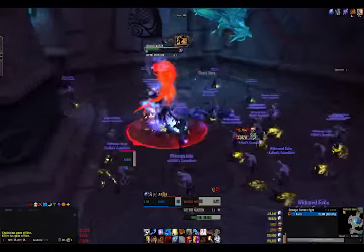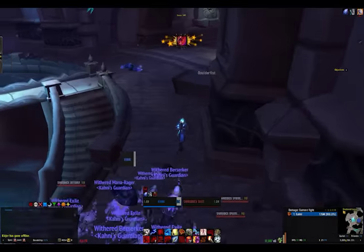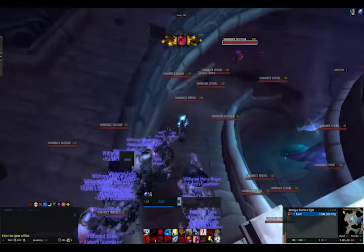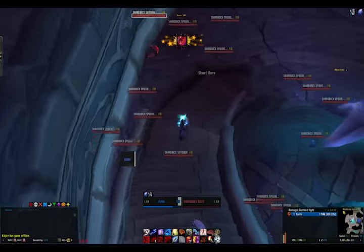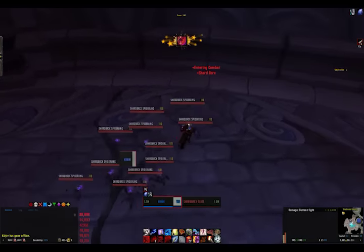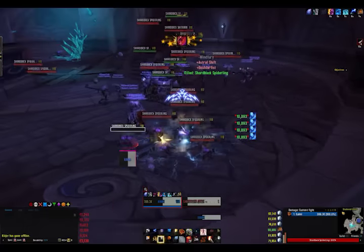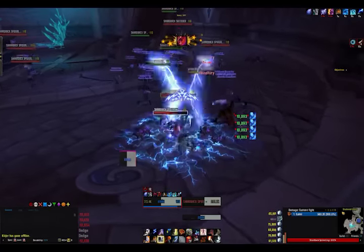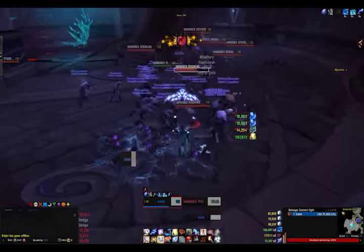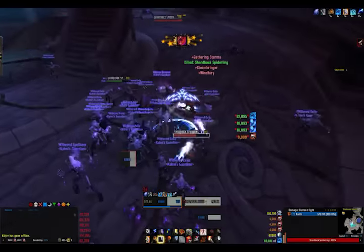Now I'm doing the exact same thing on the other side — getting rid of as much pressure as possible. On this next part, I slowed it down because when you go down this staircase, if you have your withered on Rampage or you attack anything, all of them will aggro to you. So I run down without attacking anything, and then as soon as I'm in position, I start attacking — your withered won't attack until you attack, kind of like the passive pet setting for hunters.